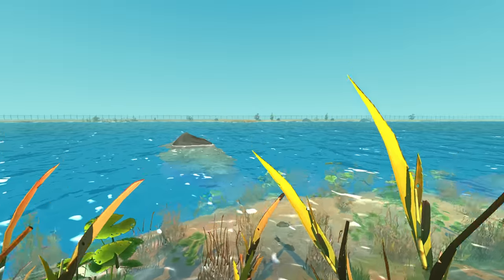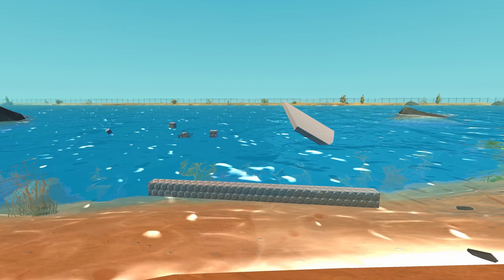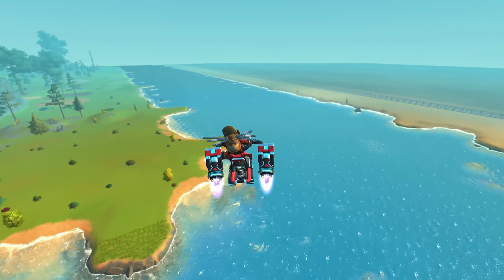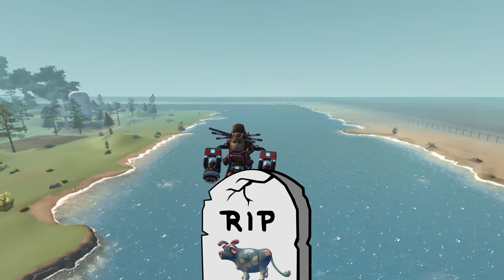Most importantly, we finally got water in creative! Real actual water! That still doesn't fix the broken water physics, but we've got water! The water goes once around the map so you can race your friends in boats, according to the devs. This also made the creative worlds slightly larger.